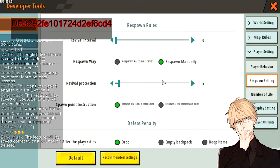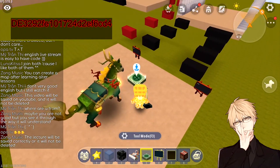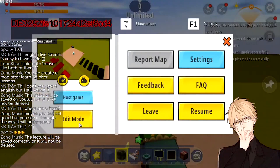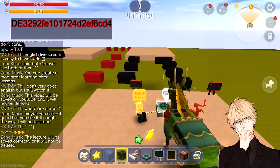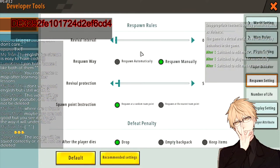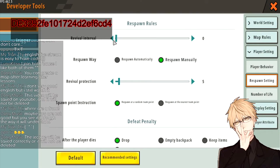For Respawn Settings — when the player dies, you don't need to worry much because you've already placed the respawn point item. This is the respawn point that the player clicks when they reach it, and after dying they will appear right here. For Revive Interval — the respawn time after you die — right now it's 0, meaning after dying the player will right away appear at the respawn point. If you set it to 3 it will take 3 seconds to transfer back.